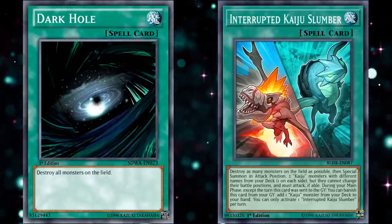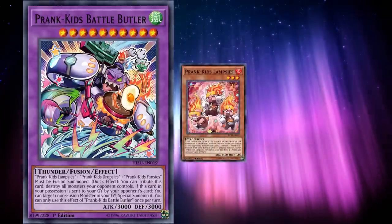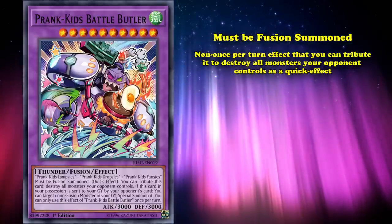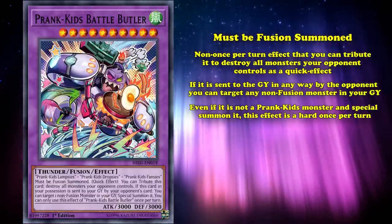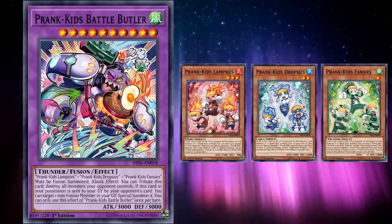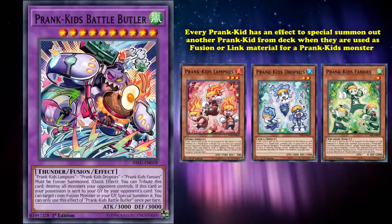At number 5 we have Prank-Kids Battle Butler, a level 8 Wind Thunder-type fusion monster with 3,000 attack and defense, requiring Prank-Kids Lampsies, Prank-Kids Dropsies, and Prank-Kids Fancies as materials. It can only be fusion summoned and has the non-once-per-turn effect where you tribute it to destroy all monsters your opponent controls as a quick effect. If Battle Butler is sent to the graveyard by your opponent in any way, you can target any non-fusion monster in your graveyard — even if it's not a Prank-Kids monster — and special summon it, with this being a hard once per turn. While being a fusion monster with three specific materials may seem difficult, every Prank-Kid has an effect to special summon another Prank-Kid from the deck whenever it's used as fusion or link material, making access to all of Battle Butler's materials relatively easy.